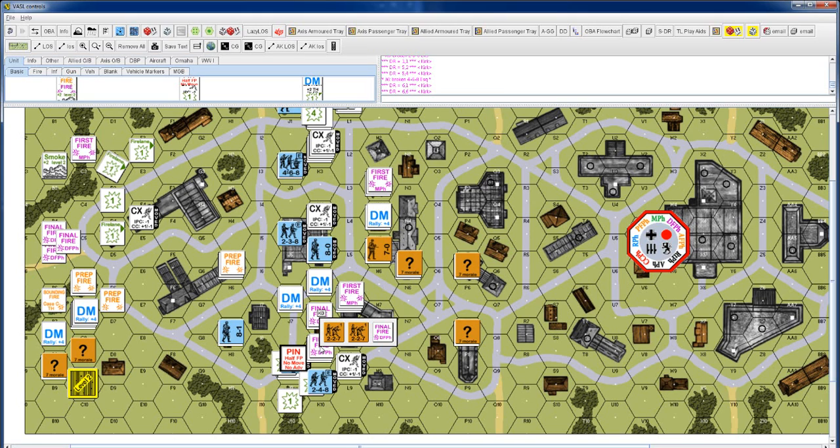The units in K8 can choose whether or not to do final protective fire. Again, if they roll well they can cause damage to the enemy unit, but if they roll higher than their morale they'll actually break themselves. At this point he knows this unit can't move into the hex because it's pinned, and the other unit in there is broken, so he doesn't really want to risk using those attacks against that unit.